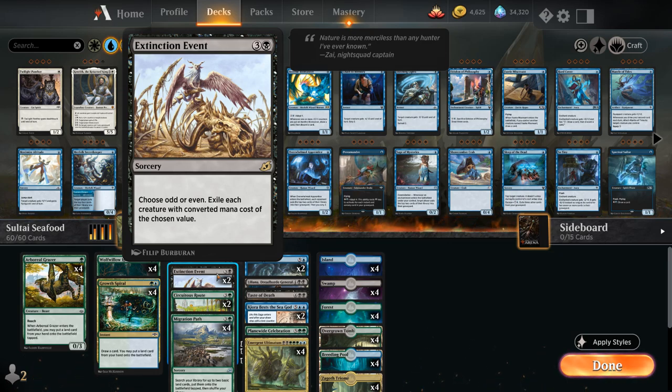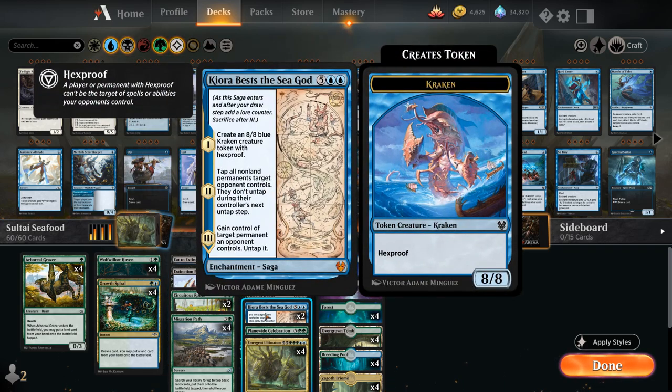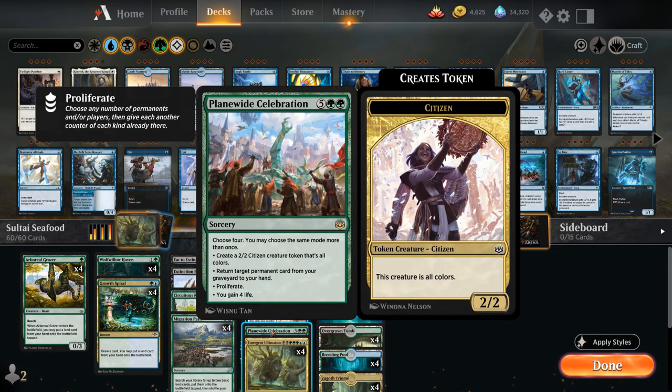Between Extinction Event, Liliana, and Taste of Death, we have access to plenty of removal to clean up the board. Among the win conditions besides Shark Typhoon, we have Kiora Bess the Sea God, which makes an 8/8 Kraken token with hexproof on the second chapter, taps down all the opponent's non-land permanents that won't untap during their next turn, and on the final chapter we gain control of a target permanent the opponent controls and untap it.